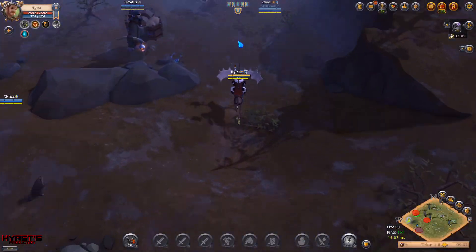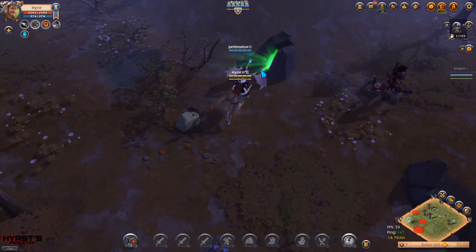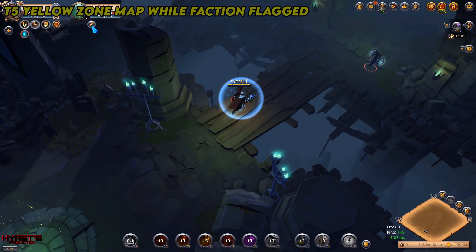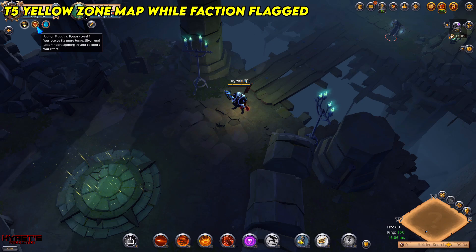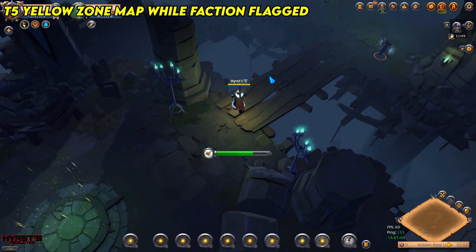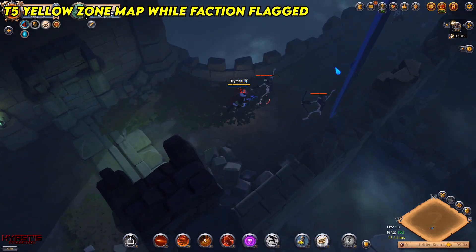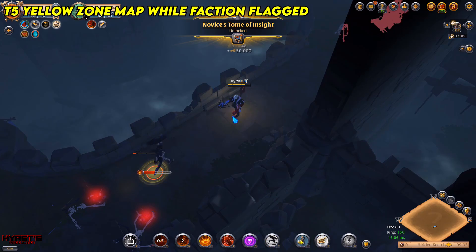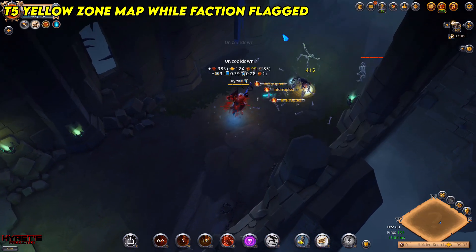Those types will be: solo dungeon in a tier 5 yellow zone map while faction flagged, tier 7 red zone map while faction flagged, tier 7 black zone map, and solo dungeon in Avalonian Roads. A tip: if you don't want anyone to gank you after entering the dungeon, just wait 90 seconds so the dungeon entrance disappears and no one will be able to follow you. I didn't do that here because it's only a yellow zone and usually nobody ganks in yellow zones. This type of dungeon is the best for newer players because mobs won't be too strong. You can make money from loot, chests, and faction points which you can exchange for faction rewards. While flagged you also get a 5% fame bonus.